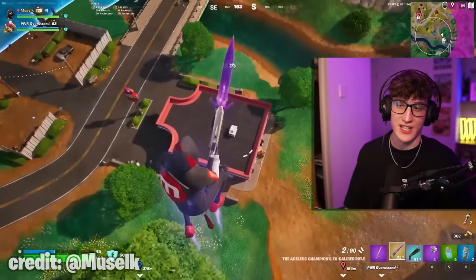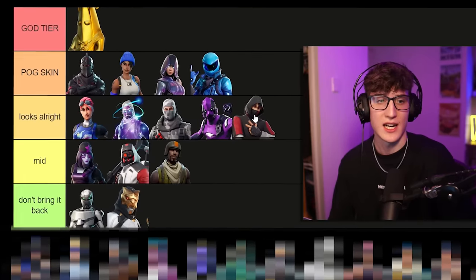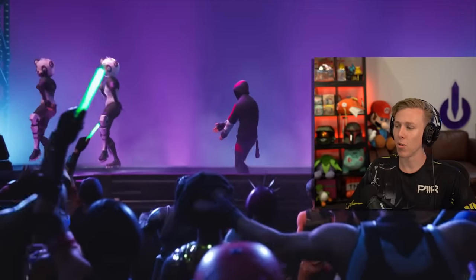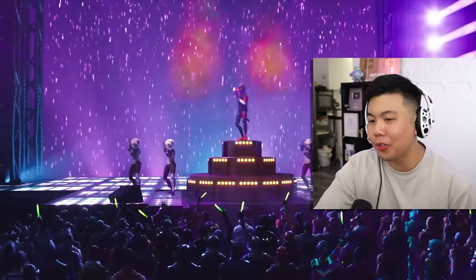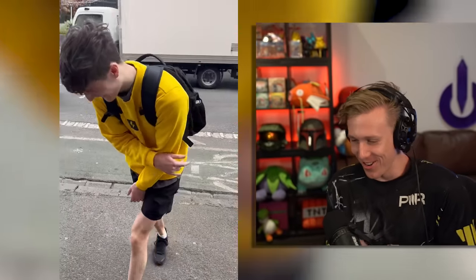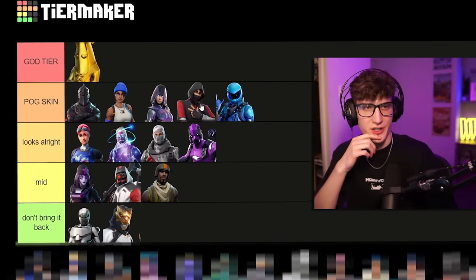Iconic — this is Muselk's main skin that he uses. I actually kind of like this skin, it's pretty clean. I'd put it in Pog Skin. The emote is more iconic than the skin though — the emote makes it good. Yeah, I'd put it in Pog, above Honor Guard.